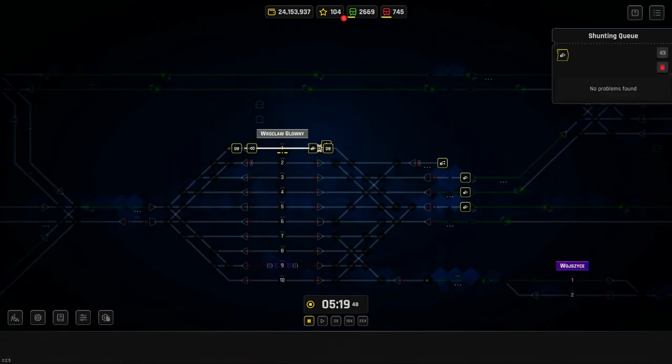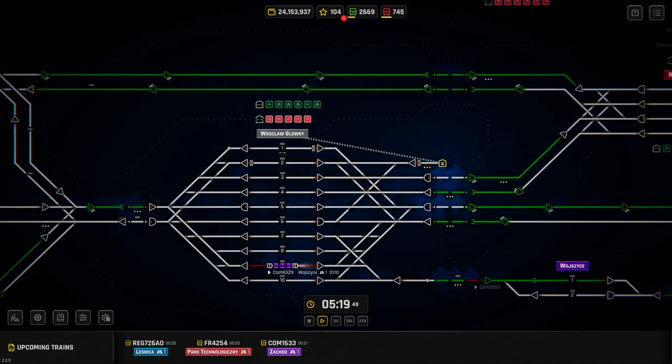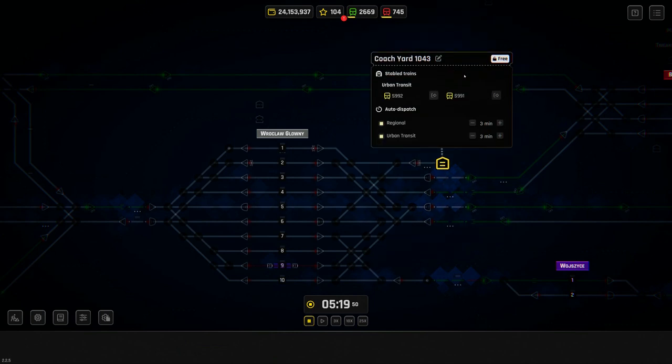So we'll add some commands: go to signal, then go to shunting group — the coach yard acts like a large shunting group. We don't actually have to do the next bit, which is good. If we click on the coach yard, you can see we can auto-dispatch trains. These are unticked by default, but I've ticked both regional and urban transit.